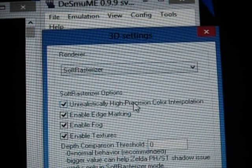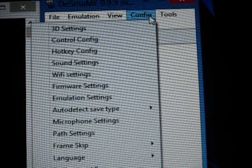First thing we're going to do is go to 3D settings. You're going to put it on soft riser, and make sure all of this is checked. Press OK. Then you're going to go to sound settings — and don't forget, this is with the Wi-Fi version of DeSmuME 0.9.9.